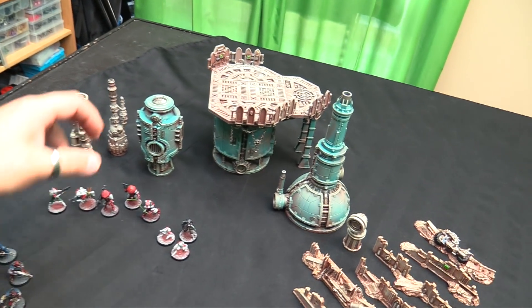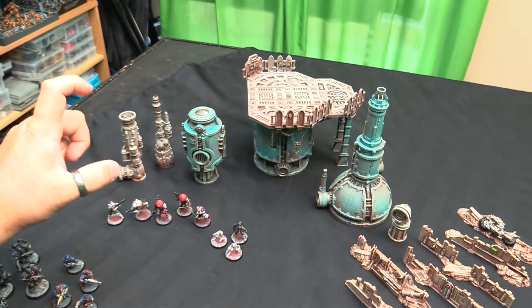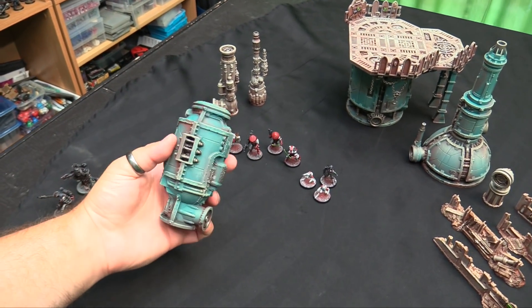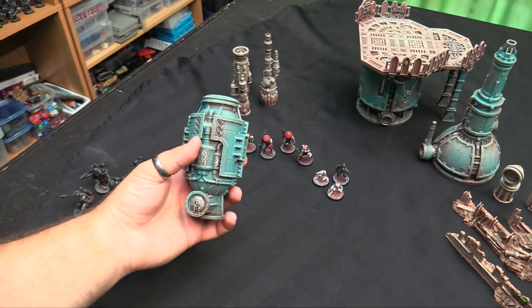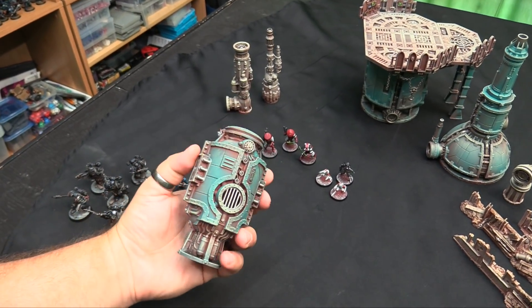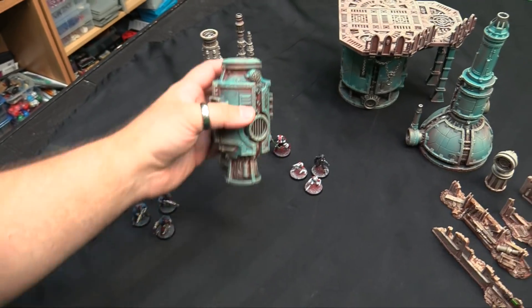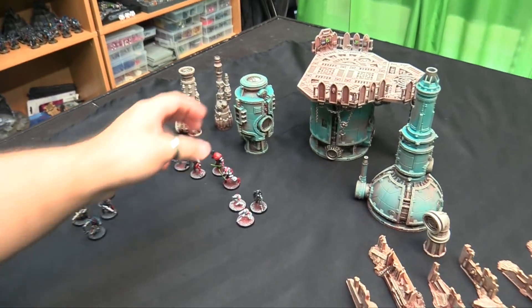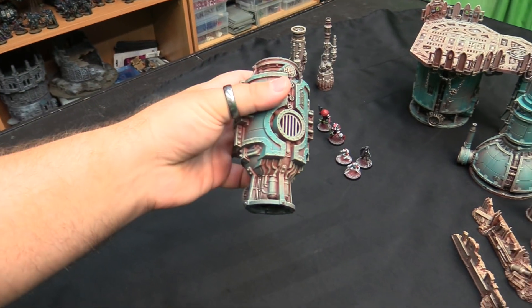I started off by priming these with Rustoleum Red Oxide primer, which is just a generic primer you can get for six or seven bucks a can. Everything here is primed with that, and that gives you that nice red, earthy, rusty undertone on everything. Then the techy bits I used another Rustoleum chalk paint — it's this nice vibrant teal — and then another chalk paint which is gray. I just zapped it, wearing a latex glove to keep my hand clean — just sort of zapped it from on high to give it that nice texture.